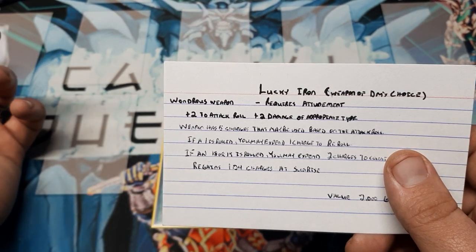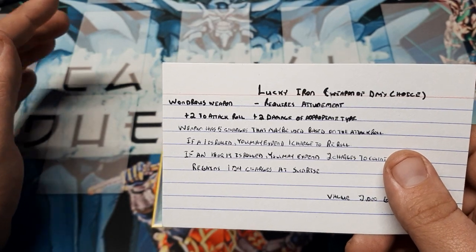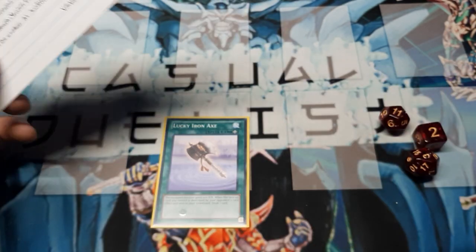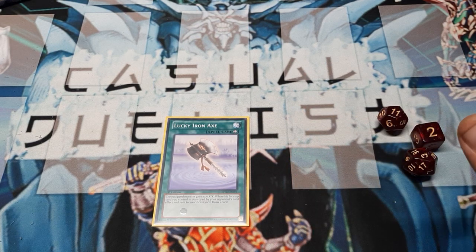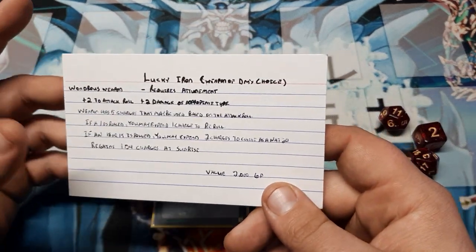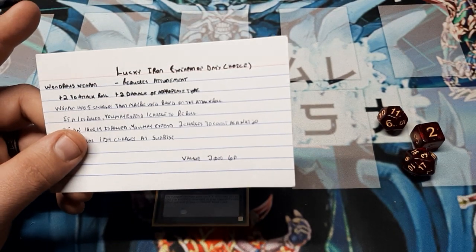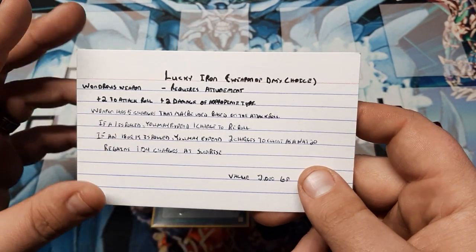It is going to require attunement, and it will be a plus two to attack rolls — normally you add your strength or dexterity plus your proficiency, and we're going to add another two to it just to make it better. And a plus two damage of an appropriate typing. Daggers are like a D6, Morning Stars are a D8 — it changes from weapon to weapon. Whatever that base die is, plus two additional damage. A knife would be piercing, a sword would be slashing — insert your damage type accordingly.